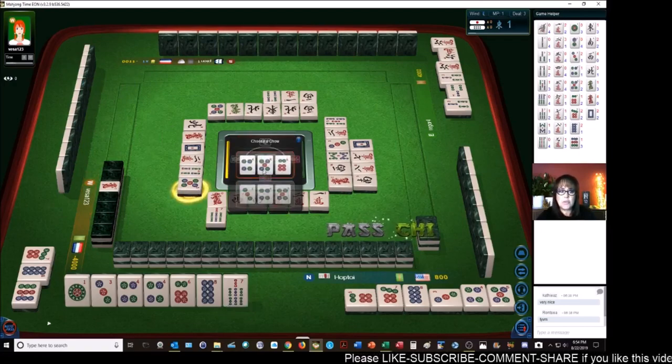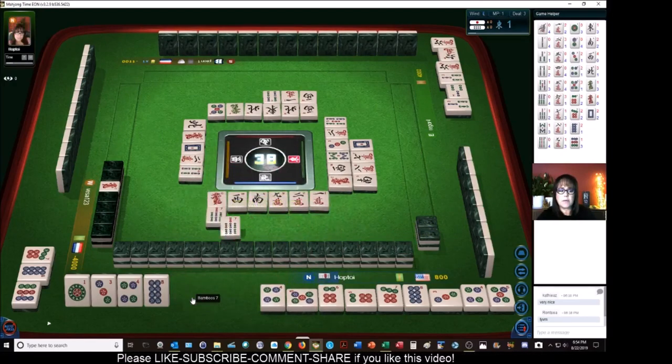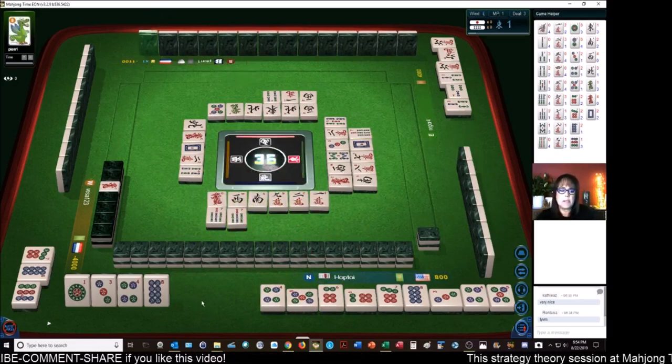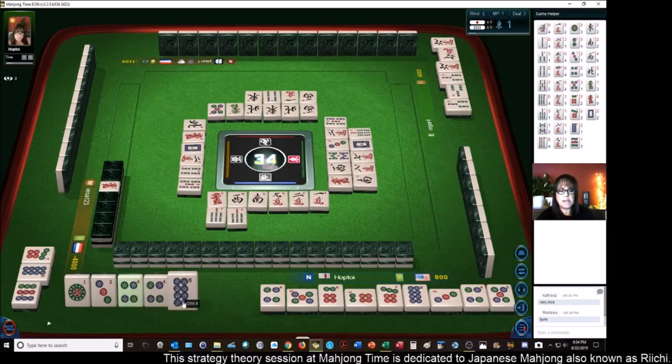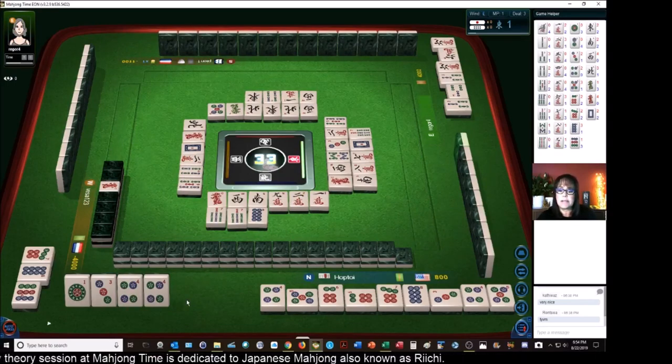Will Chi — if I can do it correctly — four, five, six. I might have not done that correctly because now we're not ready. We still need a Chi and then a pair. I don't know, I might have messed that up too. We need a two dot to win Chinitsu full flush. That was a bit of a goose chase on my part.